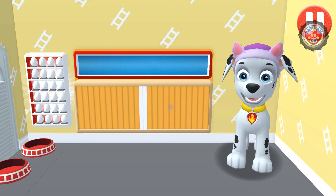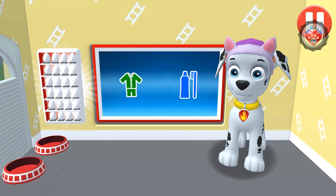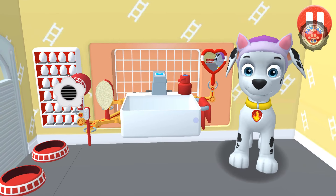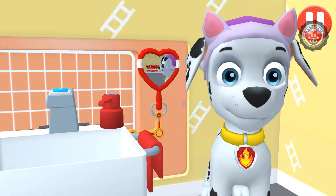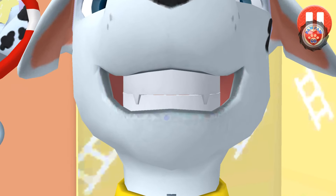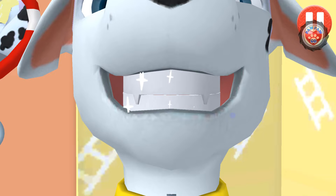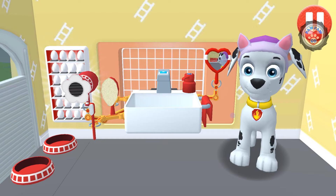Bet I'll have sweet dreams in these pajamas. Tap the toothbrush. Swipe to brush up and down. Swipe to brush back and forth. Swipe to brush around and around. You did it! You scrubbed each and every tooth! Looking sparkly white!